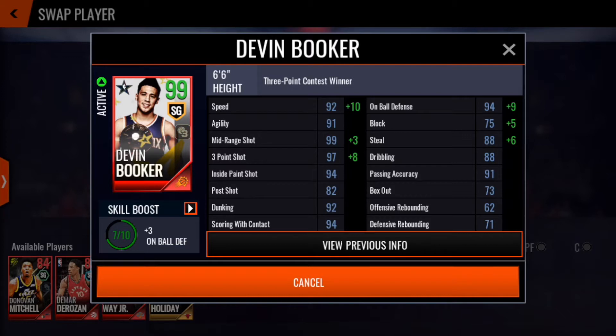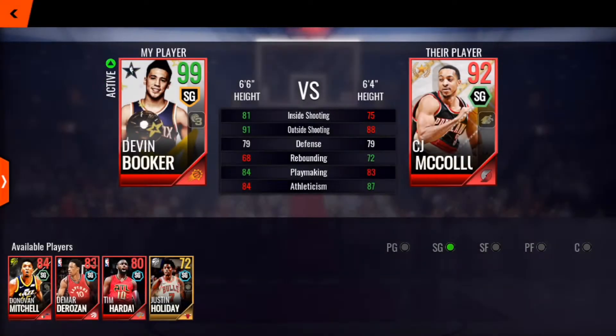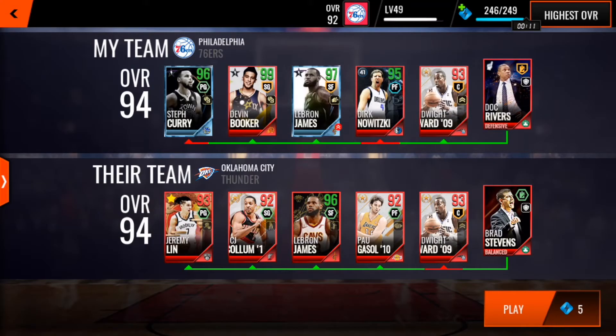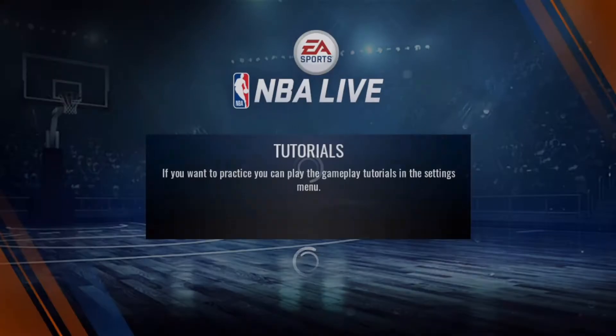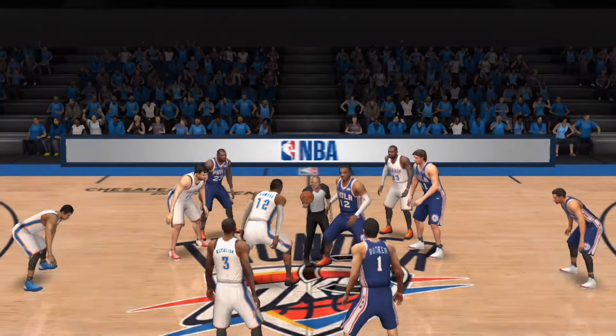He's 6'6", which I really like — I prefer a minimum of 6'4" in my shooting guard, but the taller the better. They play defense better and it's easier for them to get open shots. Especially if you're faced up against someone like Iverson who's quite short, or even here we have a height advantage over CJ McCollum, which helps a little bit. Let's jump into this first head-to-head and test out the range on this insane Devin Booker card.